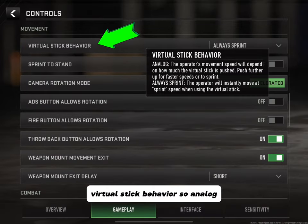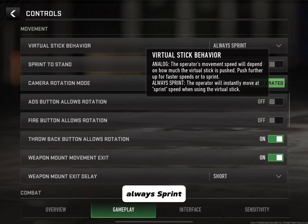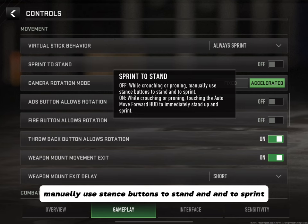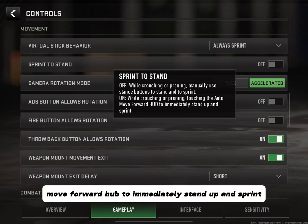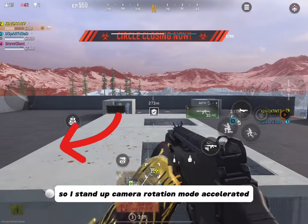Now looking at the Movement section — Virtual Stick Behavior: Analog means the operator's movement speed depends on how much the virtual stick is pushed; push further for faster speeds or to sprint. Always Sprint means the operator instantly moves at sprinting speed when using the virtual joystick. Print to Stand is off while crouching or proning — manually use stance buttons to stand and sprint. I have Always Sprint turned off, but if you keep it on, make sure you move that sprint button up further so it doesn't accidentally activate.